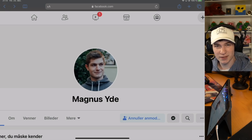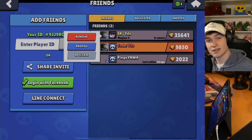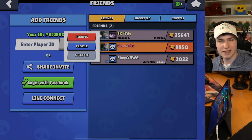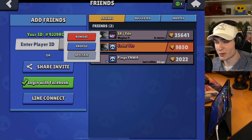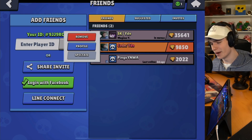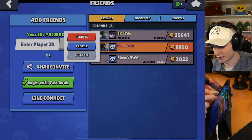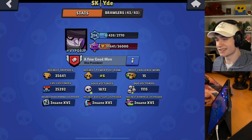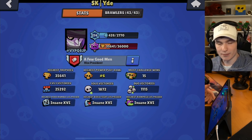Just wait for me to accept and I'll be showing up in your friend list. After you've connected your Facebook to your account correctly and after I've accepted your friend request, you should be able to see me show up in your friend list, as you can see right here. Right now it shows 35,000 trophies — by the time I add you, if you're seeing this far in the future, that might have changed already.